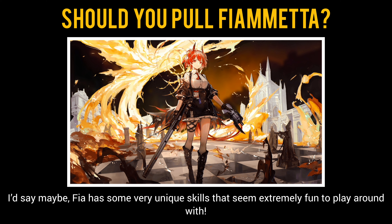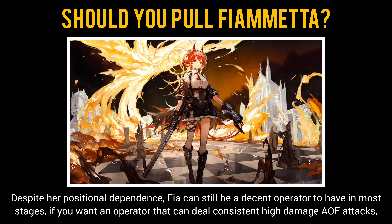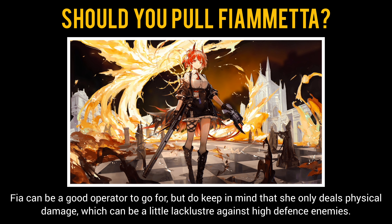So should you pull and build Fiametta? Maybe. Fia has some very unique skills that seem extremely fun to play with. Her kit is also very versatile, as she can swap between many forms of dealing damage. Despite her positional dependence, she can still be a decent operator in most stages. If you want an operator that deals consistent high-damage AoE attacks, Fia can be a good choice — but keep in mind she only deals physical damage, which can be lackluster against high-defense enemies.